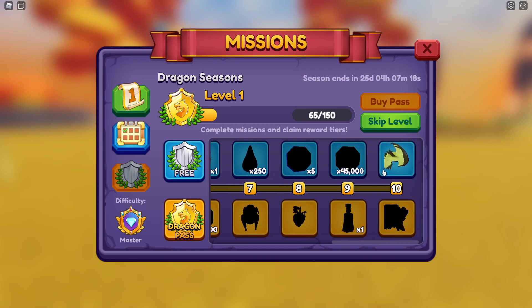And then finally, when you get to level 10, you unlock the dragon we're giving away, and you unlock a second dragon if you've got the dragon pass, which is the geotrix. Come on, it's got to be worth it. So that's how you unlock this dragon, but of course you may not need to do any of that, because you might win this giveaway.